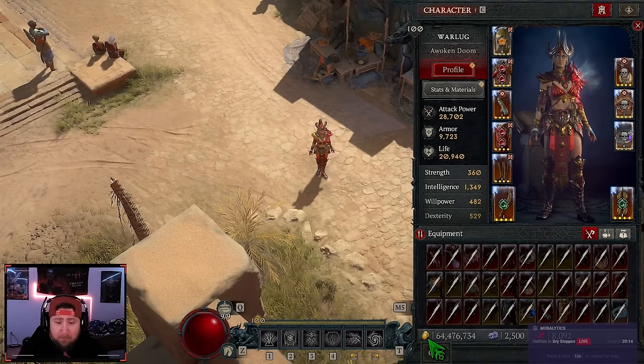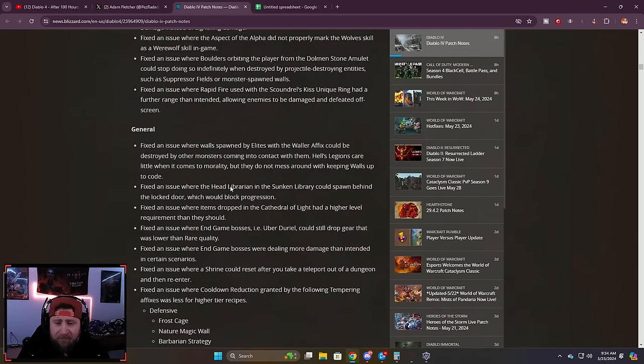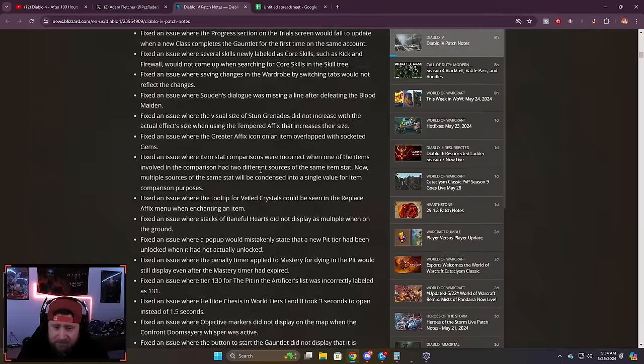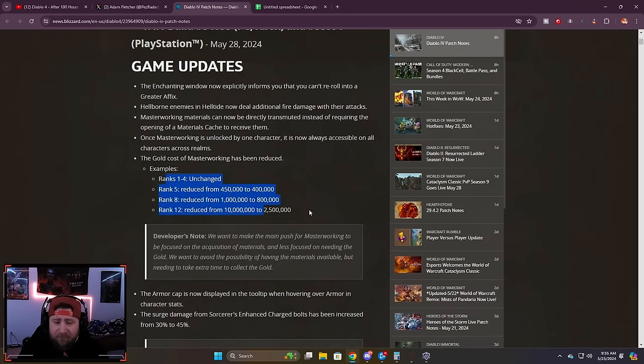Before we get into the strategies, the devs are changing the cost of some gold especially when it comes to masterworking, which is awesome. This was in the patch notes yesterday — we have a video on the channel if you want to check that out. They reduced gold costs for masterworking: the first four ranks are unchanged, rank five is 50,000 less, and rank eight is 200,000 less.